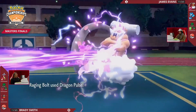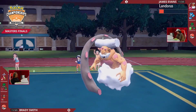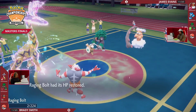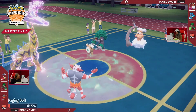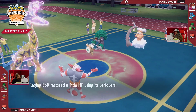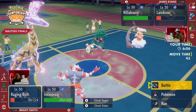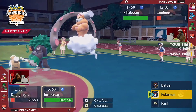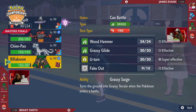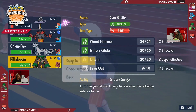The follow-up Wood Hammer — will it be enough? No! Two HP survival coming out from Raging Bolt. Opportunity to fire off Dragon attacks into Landorus — it gets the hold on! Still so much damage done. What I love about that turn from Brady: he had Rillaboom and Raging Bolt next to each other. Conventional wisdom says Rillaboom is weak to Sludge Bomb and Raging Bolt is weak to Earth Power.